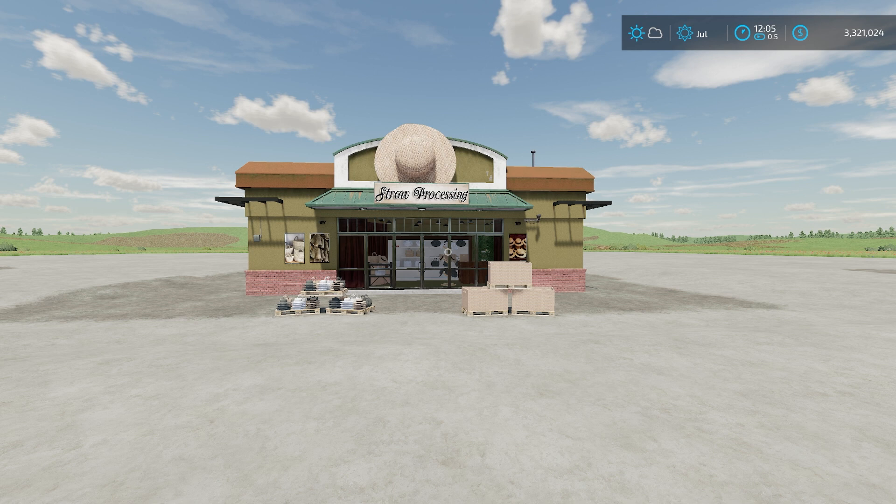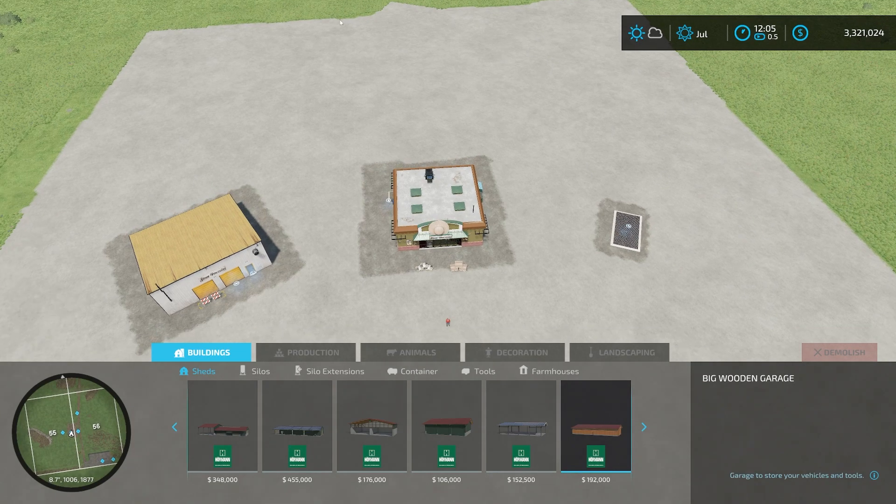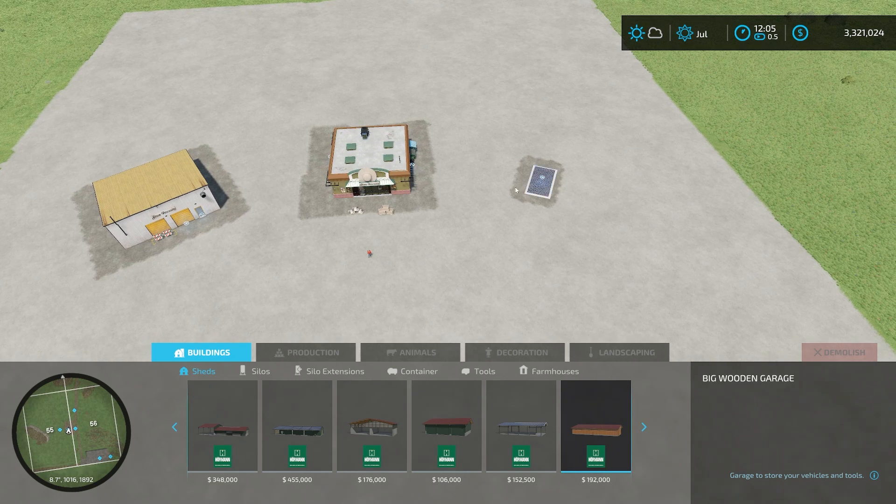Regardless, it's cool that we have a new mod called Straw Processing where we can process straw and materials into two different items. So let's jump in with how to use this. In terms of placing it, if we go into our build menu, you can see we have a sell point over here, the facility itself which is the production point, and then the storage point.